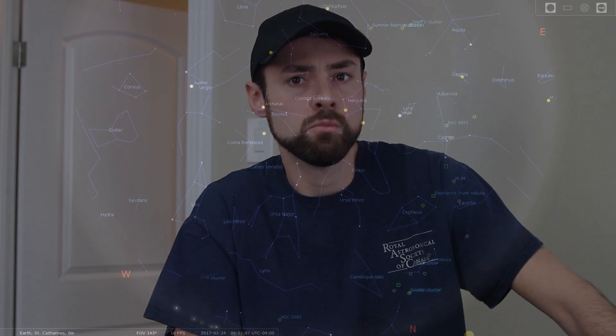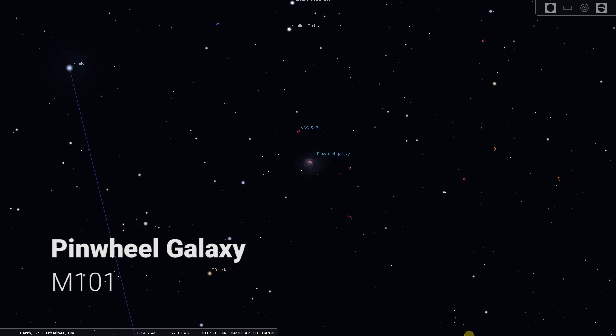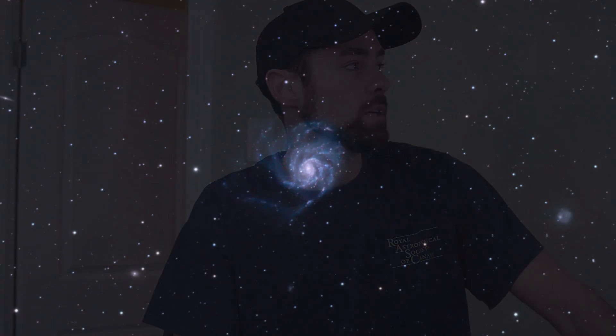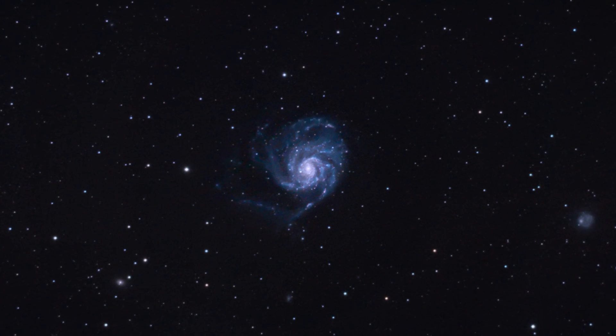The next galaxy is the Pinwheel Galaxy, M101. This galaxy has serious size to it, which is great news, and it shows up really well in photographs. The difficult part is getting the faint spiral dust lanes all the way to the edges. The blackness of space around it makes for a really contrasty image with this colorful, bright, face-on spiral galaxy at the center — it's just gorgeous.